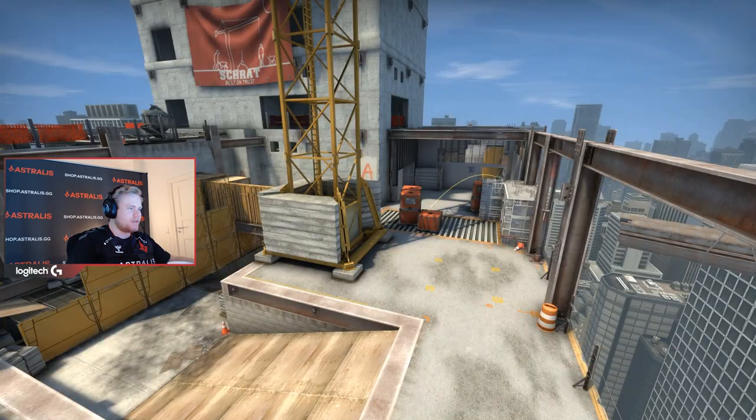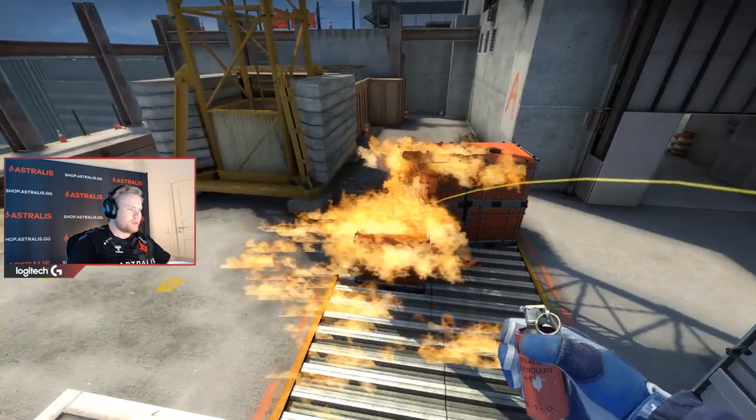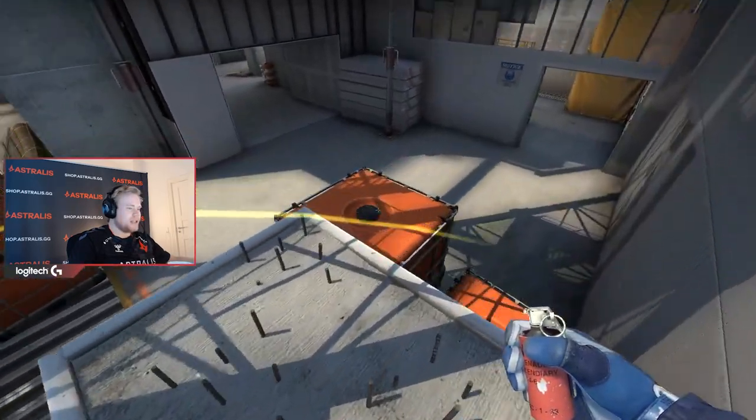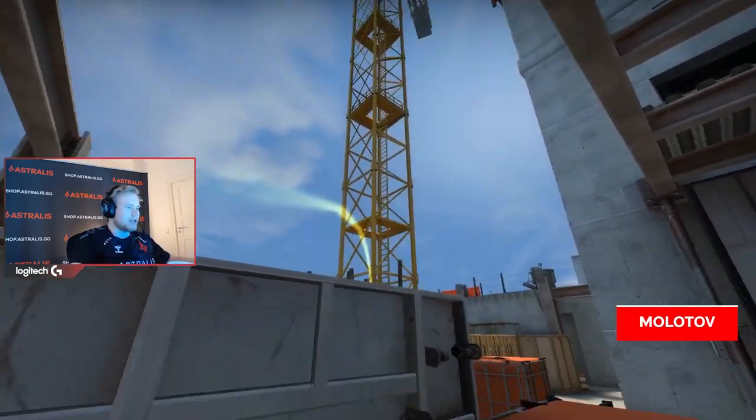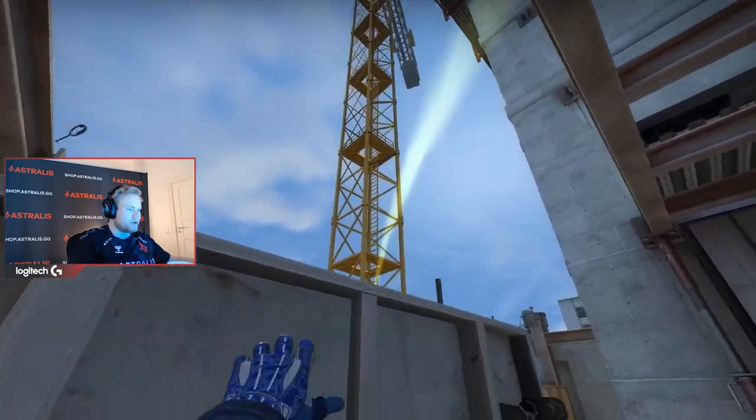You can molotov the A side if they're executing. So if they're trying to get the bomb plant down, it's gonna be a really good molotov. It's pretty easy — you just right-click like this, just around here, and then you throw it.